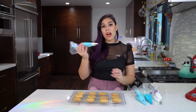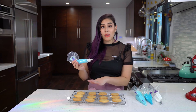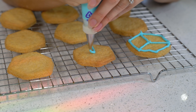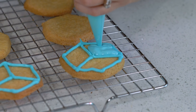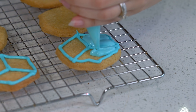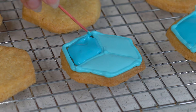Now that I have all of my icing ready to go and our cookies are nice and cool, ready to decorate. I'm going to start off with the light blue thickest consistency to outline all the cookies and create a cube-like shape. I'm starting off with the center line so I can get a nice cube shape, then outline the whole cookie. Next, I'm going to grab the more liquidy light blue and fill in the left side and the top side of the cookie. And the right side of the cube with the dark blue.